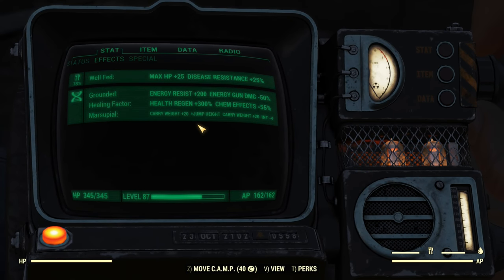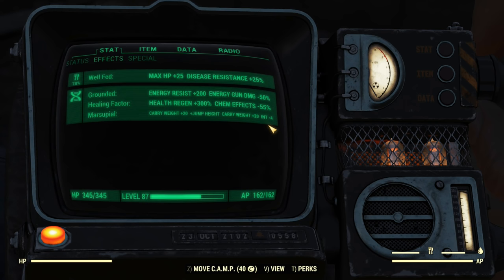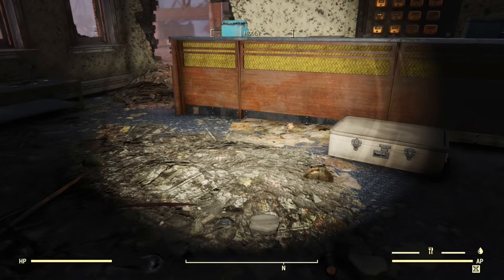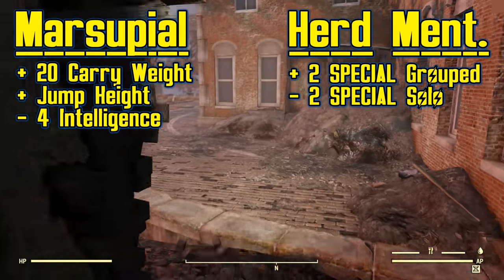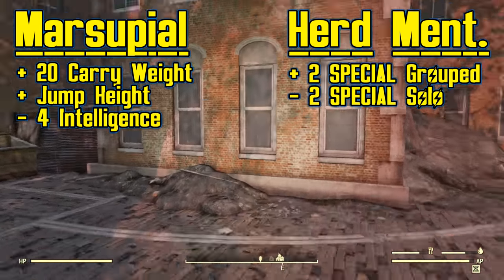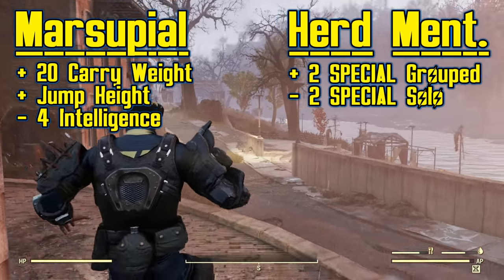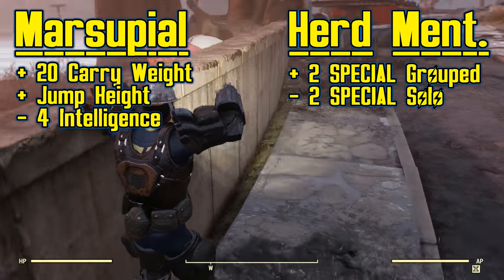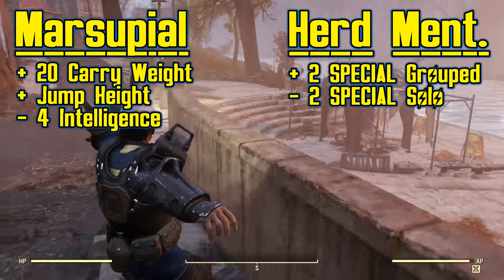Mutations are amazing randomized traits we get when taking in radiation. The couple of mutations I want to mention here starts with the Marsupial mutation. This is the one that dramatically increases your jump height, but also increases your carry weight pool by 20 at the cost of 4 intelligence. Herd Mentality is also worth mentioning because it gives a 2 point bonus to all of your special attributes including strength when you're in a group. However, that minus 2 when you go solo is pretty devastating.